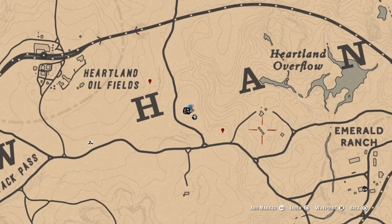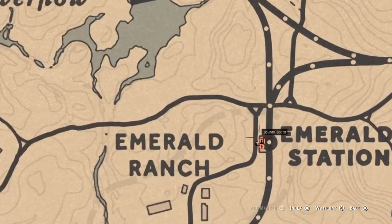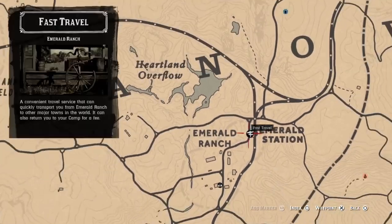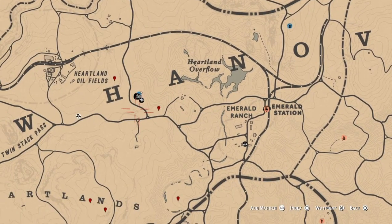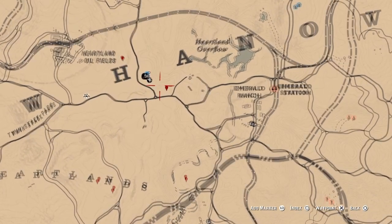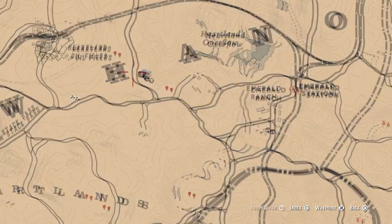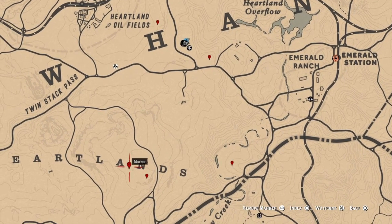First of all, you want to go to Emerald Station and set your camp in Heartlands. If your camp is already in Heartlands, change the location and select Heartlands again. Your camp should be around where my camp is located. Then you want to add markers to the same locations like I have.